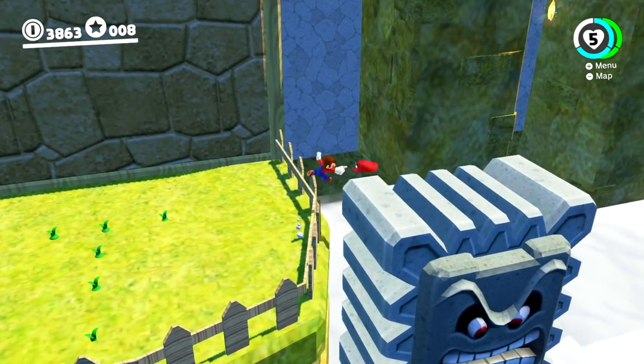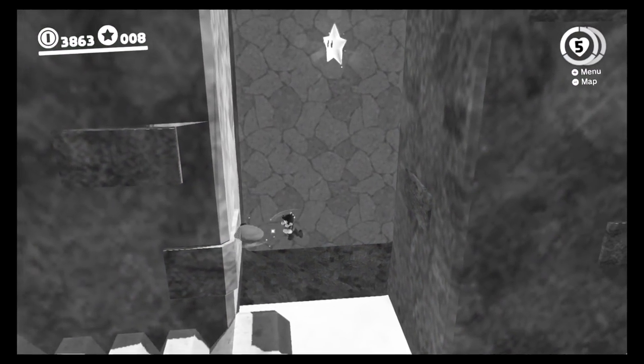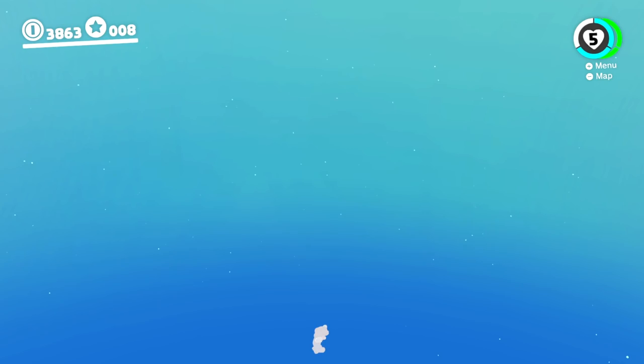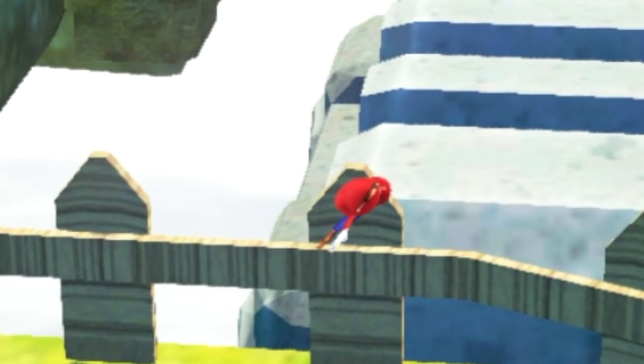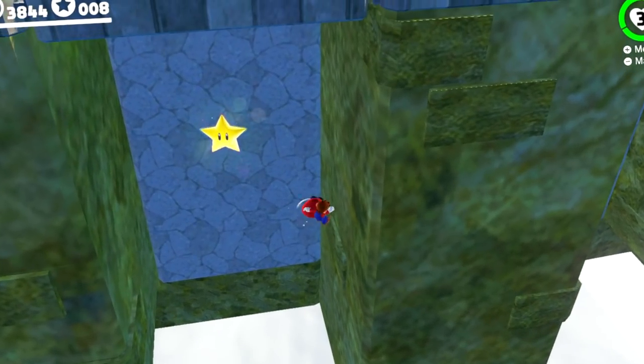There we go, and we don't even get anything for all that trouble. You kind of just went inside the wall. All right, here's a star for us. I'm not sure how many stars there are. Thought we might be able to wall jump there — going to bypass all the piranha boys this time. We landed on the Thwomp, I think we gotta hit him with one of these.